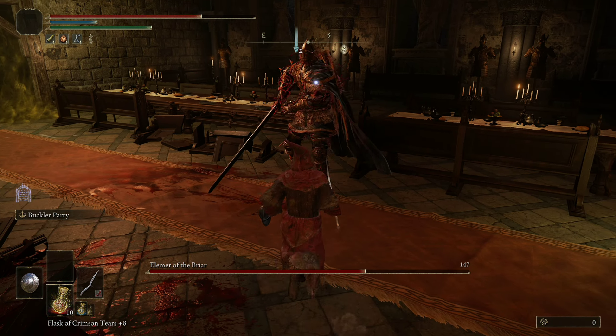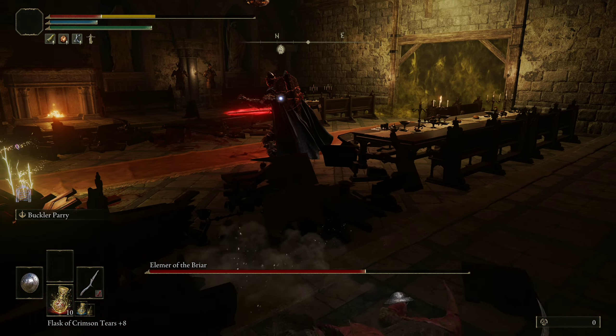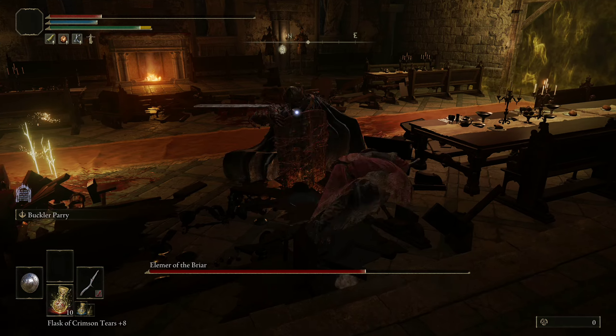As you can see, all of his attacks are parryable, except if the weapon is glowing red. If the weapon is glowing red, you cannot parry. You have to dodge.